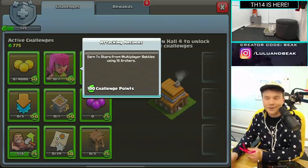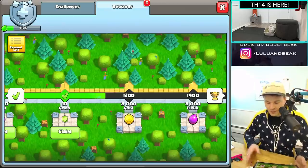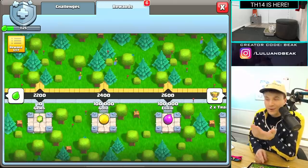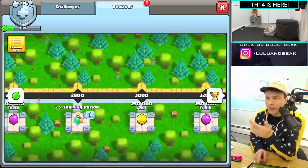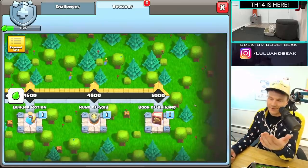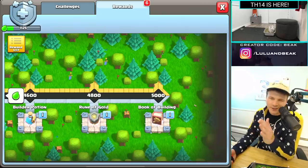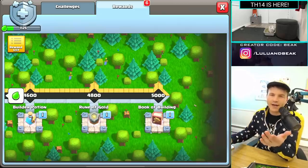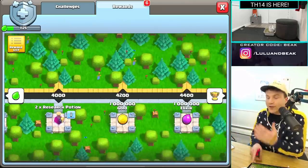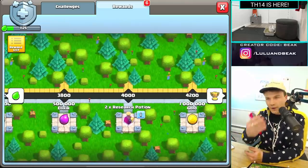This is kind of sick - the more I look at it, it really is like a free gold pass. Let me look at the rewards and go further down to see what's at the end. 100,000 gold - that's pretty good at a low town hall. Training potions, this is all really good. At the end you have a rune of gold and a book of building, that's the best stuff in here. The higher level you are the better the rune of gold is, but free stuff is always good.